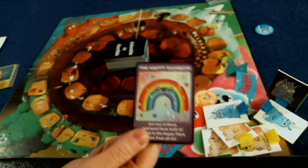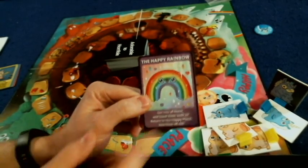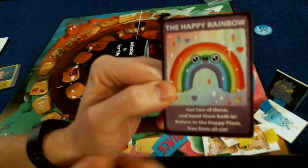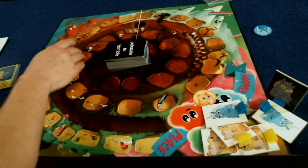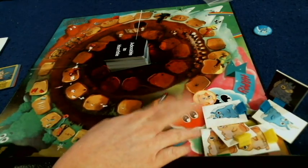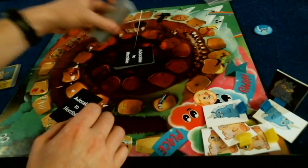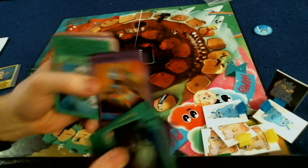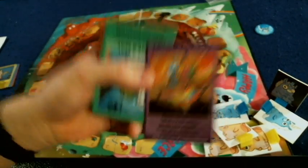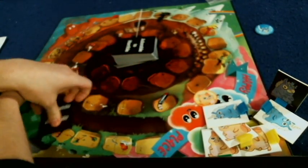Let's start talking about the purple cards. These can be played at any time and they will do various different things. This one is a set collection card — it's a purple rainbow. Get two of these and hand them both in: Return to the happy place, free from all sins. You'll be able to take one of your guys who might be getting close to the pit and move him into the happy place. There's also the dark place rainbow — the goth rainbow — who will knock someone down into the pit. And the color-ectomy: switch up the color on any card played, so if someone's about to move you down a lot of spaces you can play that as a reaction card.